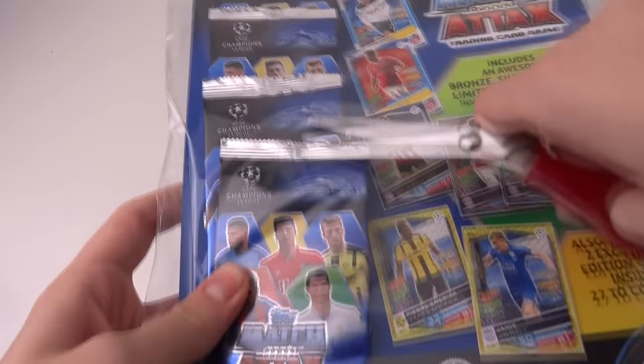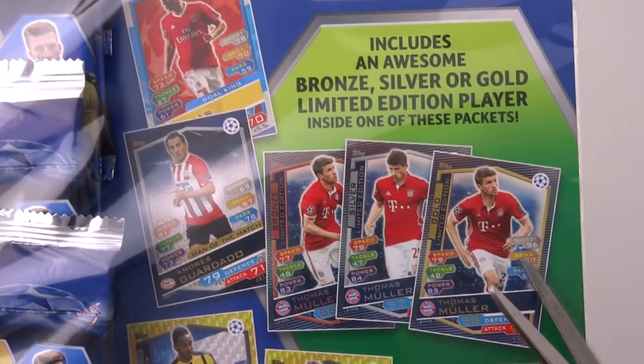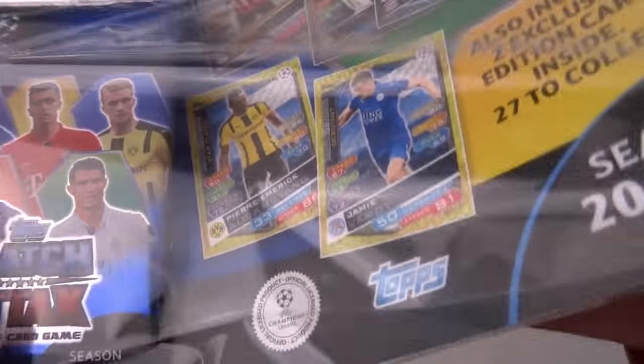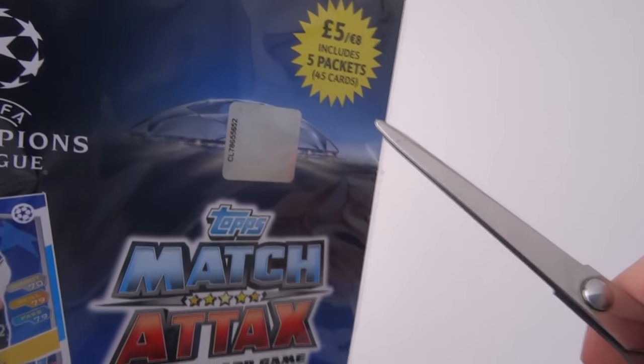Each pack retails normally at one pound, so you're technically getting five packs, plus a guaranteed limited edition — either bronze or gold Thomas Muller, which I've yet to find a gold one, and I've opened I think 12 multi-packs. There are also two exclusive edition cards inside. Five pounds, five packs, 45 cards, nine cards per pack.